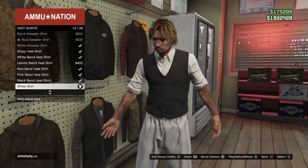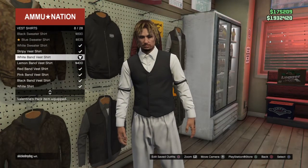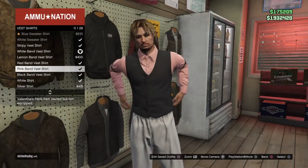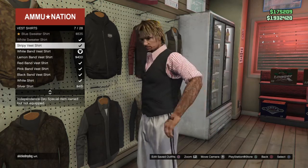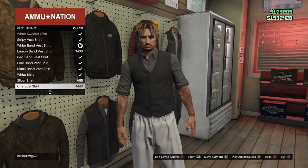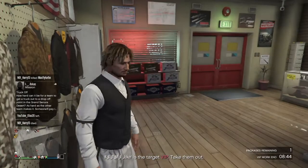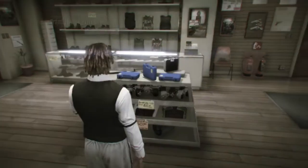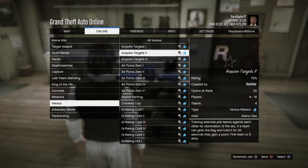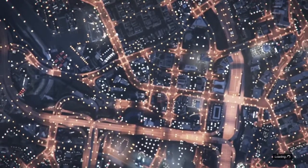Go into vests and equip any of the band vests — whichever one you want. My outfit is black so I'm going with the white one. You can use any of the band vests available. Don't save the outfit yet — instead go to online, job, play job, Rockstar created versus, and go into Crooked Cop.